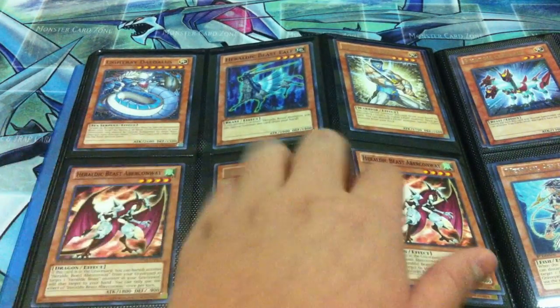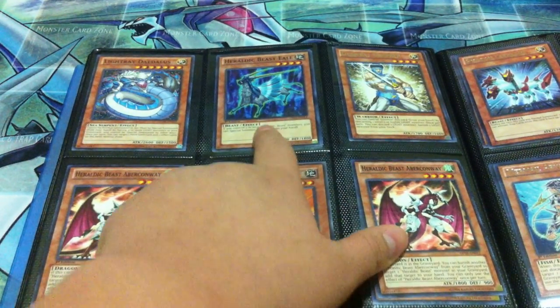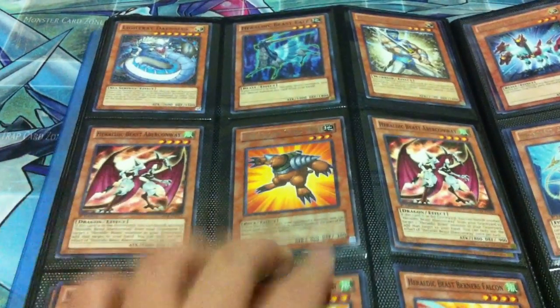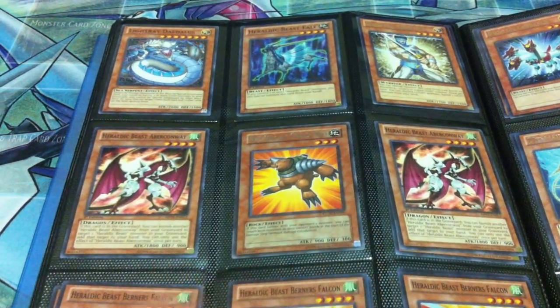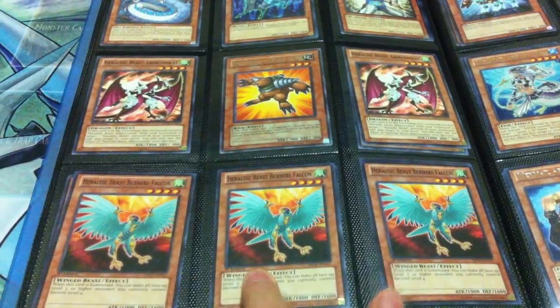I have Light Raid Daedalus, two Light Raid Grephers, a playset of Heraldic Beast Eel — the new one from Cosmo Blazer, I got that from sneak peek — a rare Gran Mole, four Abracornways for Heraldics, and two playsets of Bernard Falcons.